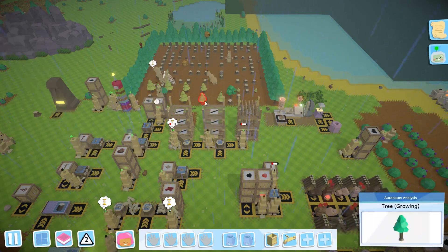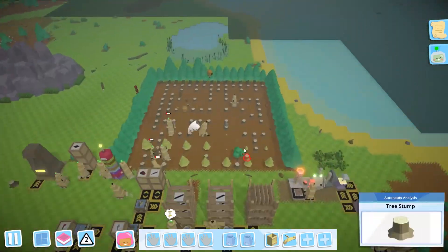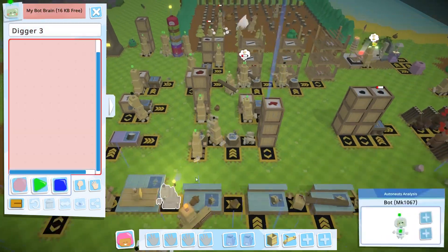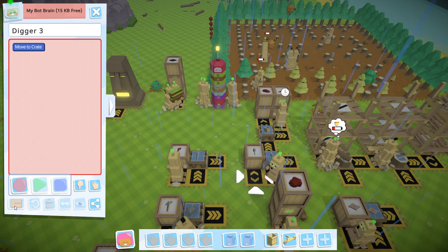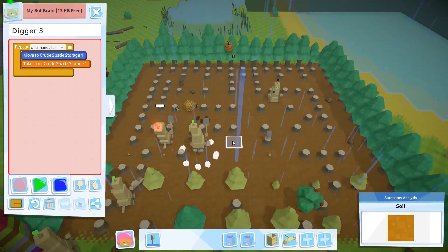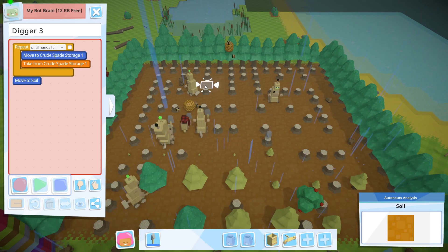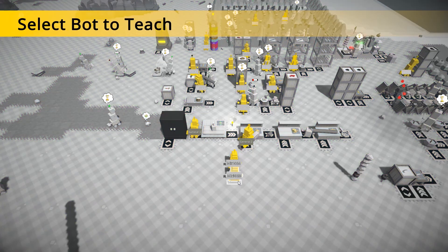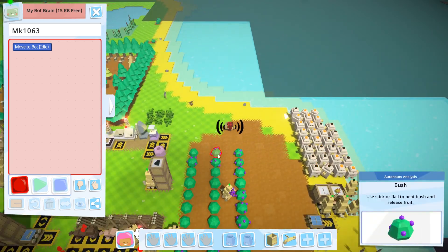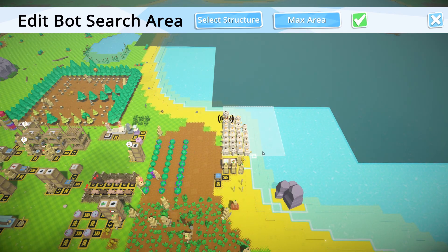This is going really slow because we ran out of logs and we're like 25% complete. I'm noticing we're not getting enough holes, so digger 3, go grab a spade. How many diggers are we gonna need? Until hands full, go dig up soil until hands empty. We have the incinerator right, so I'll designate a crude bot. We will not max the area, we'll only do these bots.